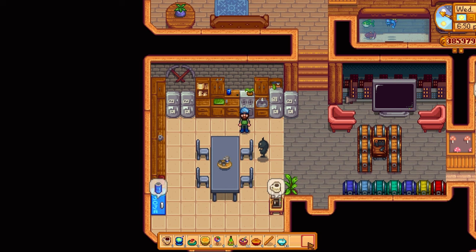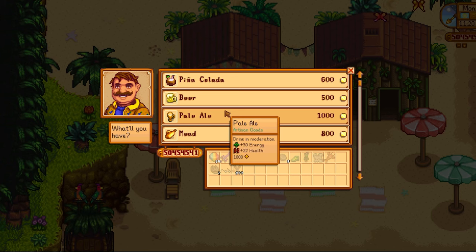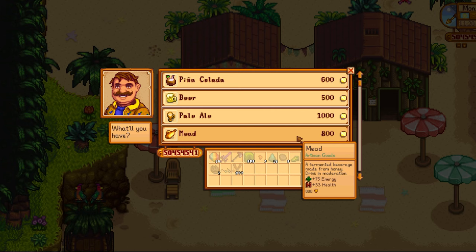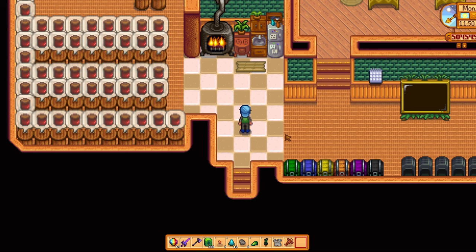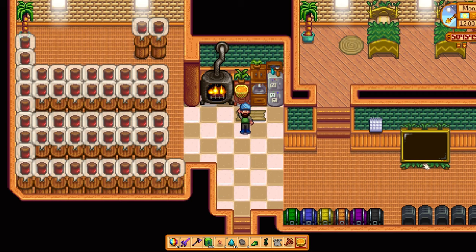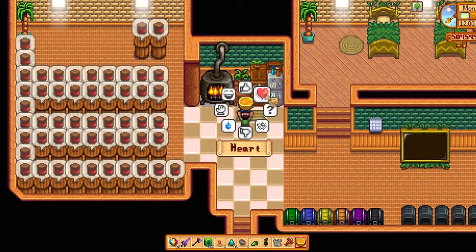It may seem like a daunting task, but if you bring up a list from the wiki of what you need to make all the cooking recipes, the list actually isn't that huge. The biggest challenge isn't acquiring the materials — it's getting all the cooking recipes themselves. One of the more difficult ones is the tropical curry you get from Gus. If you're playing and you see Gus on the beach at Ginger Island, make sure you get the tropical curry recipe from him straight away, because sometimes you can go almost a whole year without Gus going there — it's pure randomness. There is no fixed date or time. So if you do see Gus on the beach, prioritize that recipe over anything else you're doing.